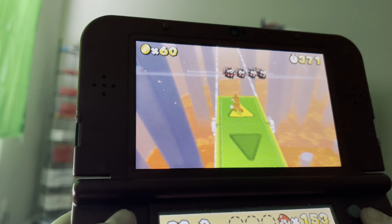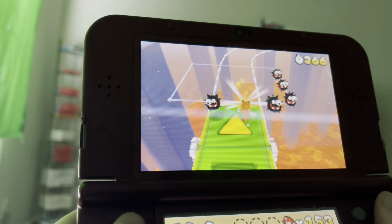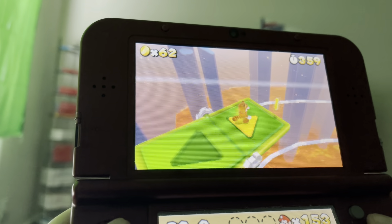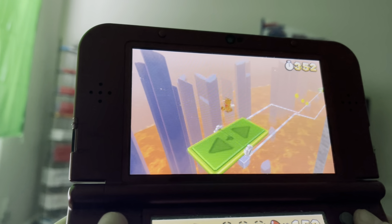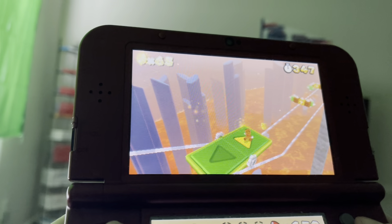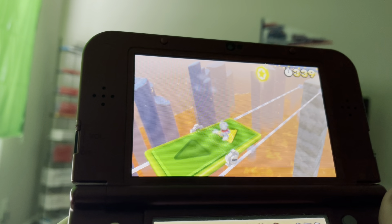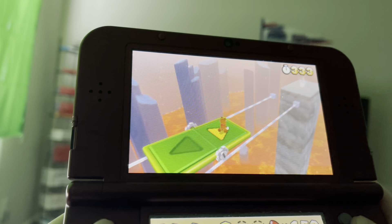Eventually they'll give you a stone Tanuki suit in this level. Let me grab this stone. If you have this, you can just stone through the fuzzies to get through them like that. We can jump to grab our first star coin — very easy, that's all you gotta do.